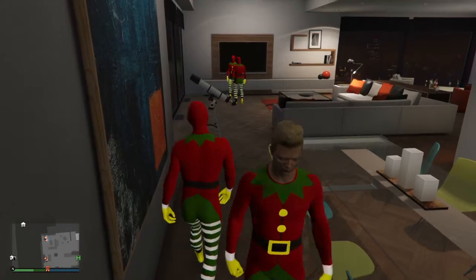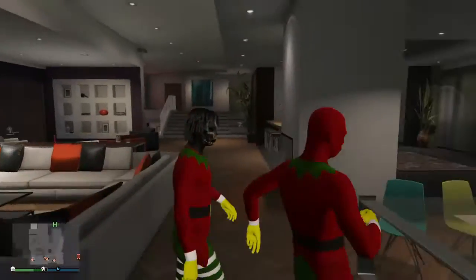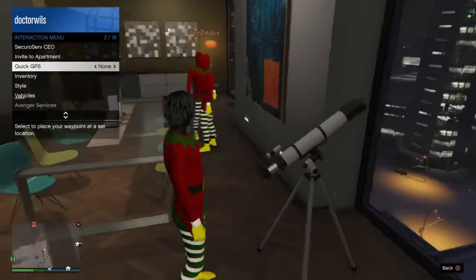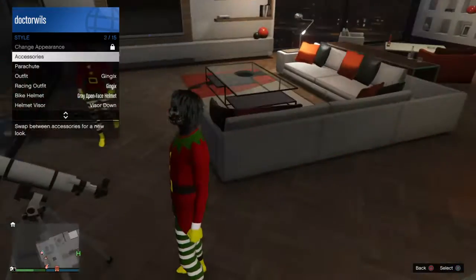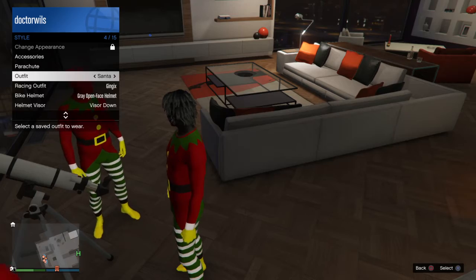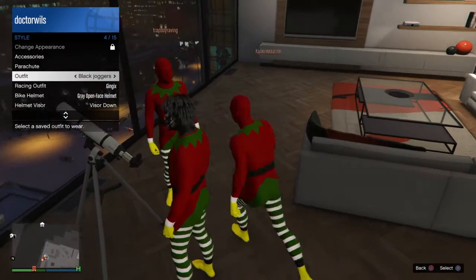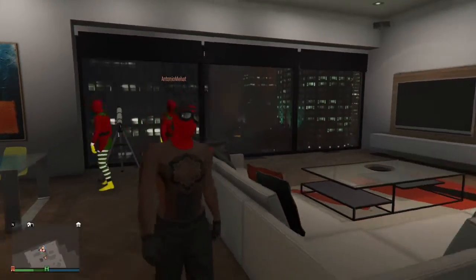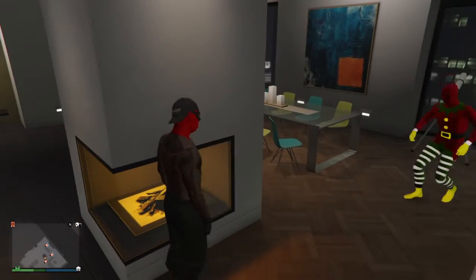Hold the touchpad. Once your character has taken the face off, select any one of your outfits — I'm gonna select the black juggers outfit. Then just walk away from the telescope and boom, there you go. Look at my character!